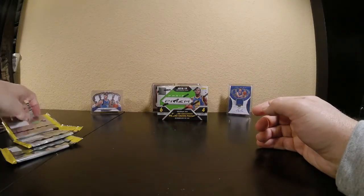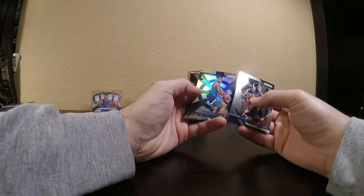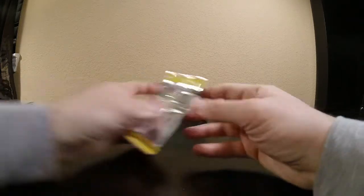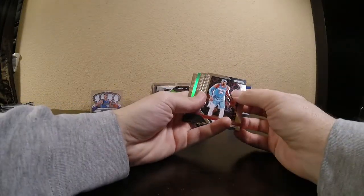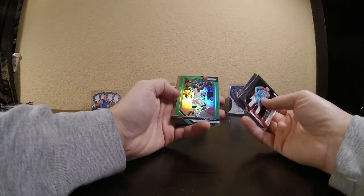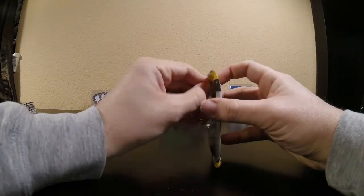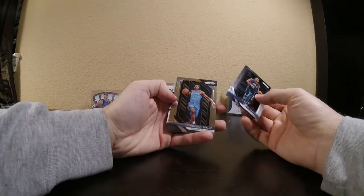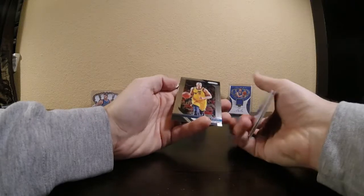Got another silver: Ish Smith, Josh Okogie, and DeAndre Ayton. Got a green — Tobias Harris, Dragan Bender, Gorgie Ding, and Etan Moore — forgive me if that's not right. Looks like we've got another relic: Dennis Smith Jr., Hamadou Diallo, Colin Sexton — not a bad one if you're a Cavaliers fan — nice little patch, and Dante Exum.